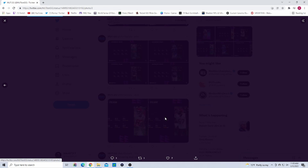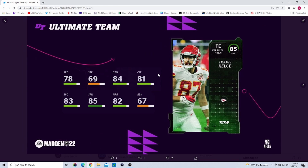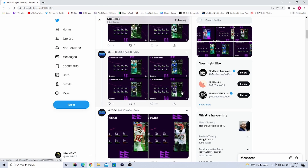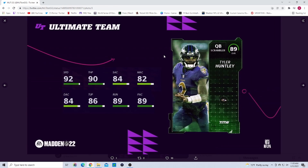Moving to Week 15 — Jermaine Pratt had like 15 tackles against the Broncos and gets a card. Travis Kelce had that great Thursday Night Football game against the Chargers and gets a plus-one power-up to 89 overall. We also have DJ Wonnum — he's fine, not really that impactful — and Tyler Huntley, who gets Escape Artist and good throw-on-the-run attributes. Obviously not many people will use this card, but it's fun to see a Raven in there.